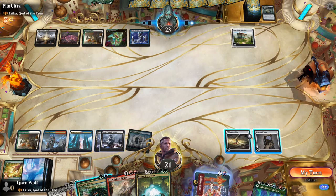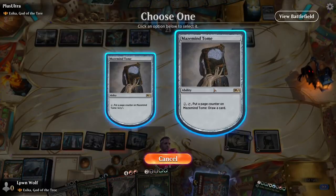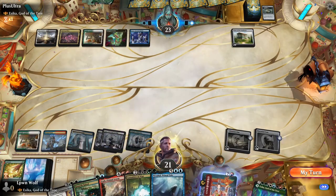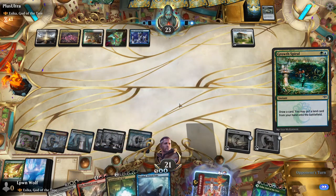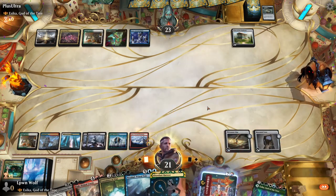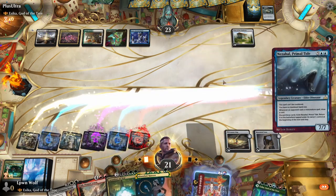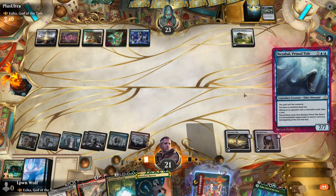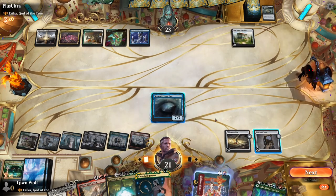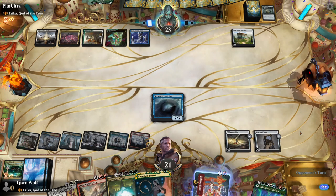The opponent is being reserved, so we activate Treasure Map again. We find Nadir Kraken — can't be countered, so we definitely keep that. We use Growth Spiral to draw a card and potentially play a land. We play a mountain and lead with Nadir Kraken since it can't be countered. They try to kill it, but it sticks around.